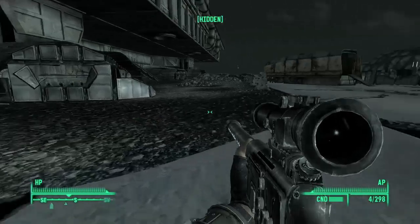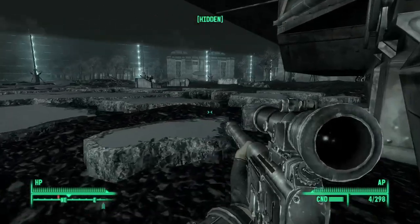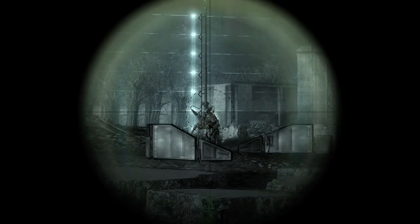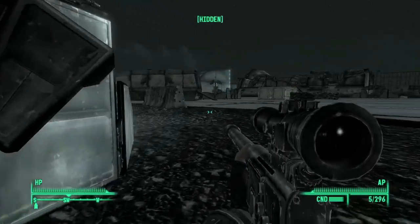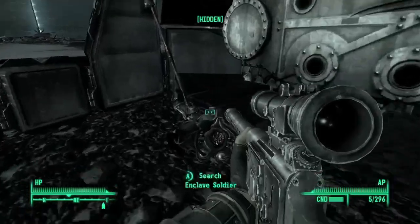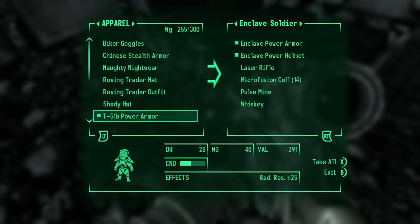I might try to take that guy out over there too. Yeah, we can get this guy when he comes back this way. Maybe these guys — no, there's the way in right there, that ramp. What's he got on him? Anything good? Enclave power armor. I wonder if I can use that to repair my T-51.